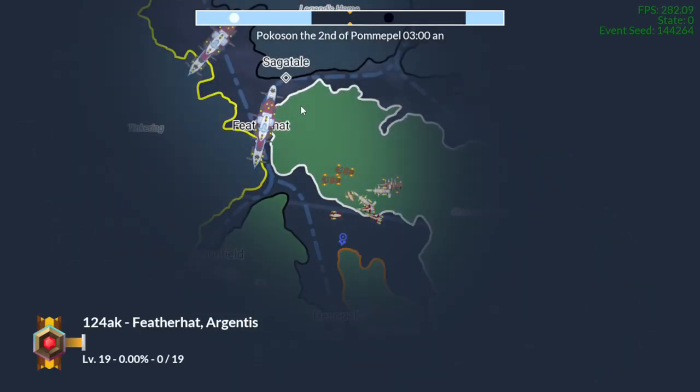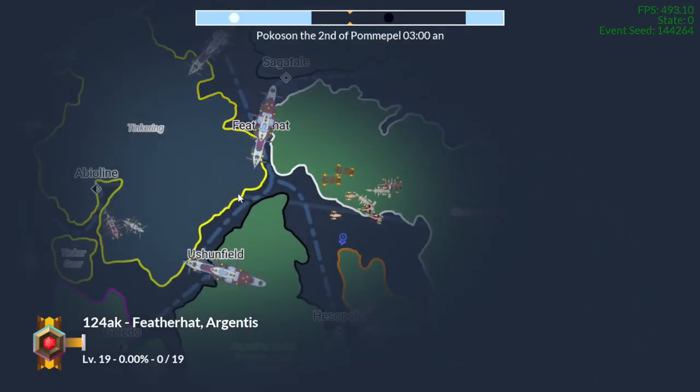These aren't to scale. The ships on the overworld map are actually 1:1,000 scale, so they're blown up 1,000 times normal size just so you can see them. Otherwise you wouldn't be able to see the ships at all.